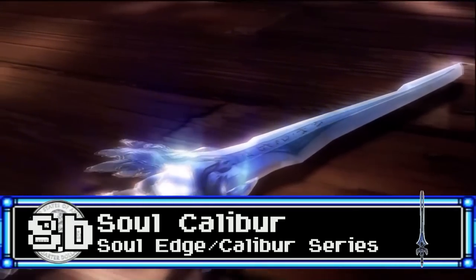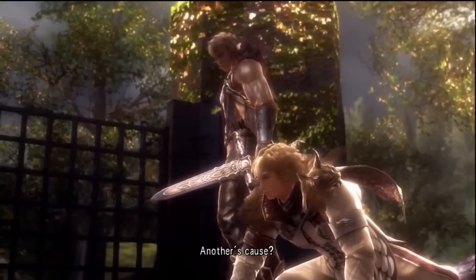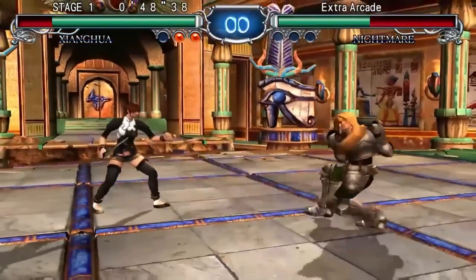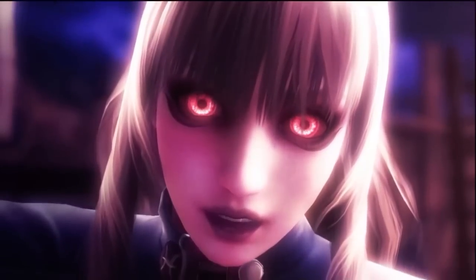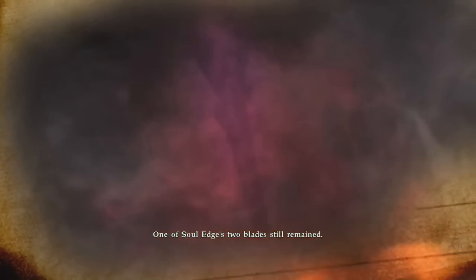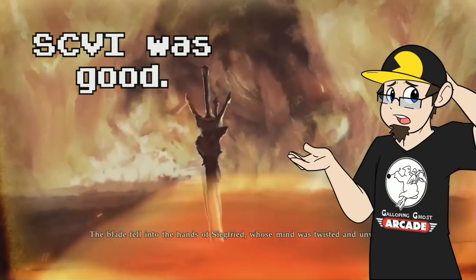Forged from purified shards of Soul Edge, Soul Calibur was created for the sole purpose of defeating Soul Edge at any cost. Gameplay-wise, it's Soul Edge's opposite in terms of abilities, often giving you health instead. Despite being a holy sword, it's not exactly lawful good, as shown in Soul Calibur V's story. Now that the series has been rebooted, it remains to be seen if Soul Calibur will actually remain good this time — the sword, I mean, not the series.